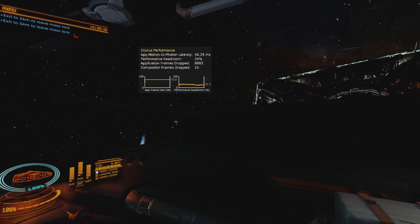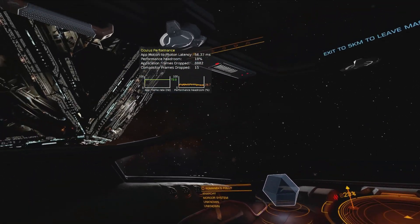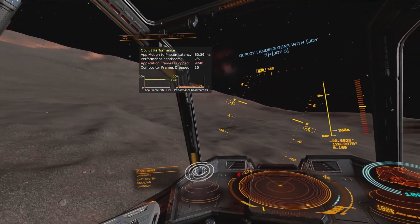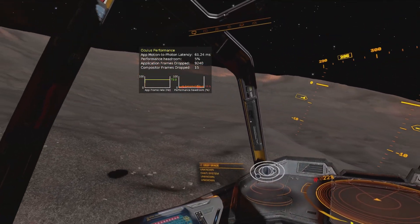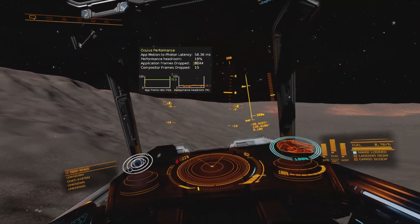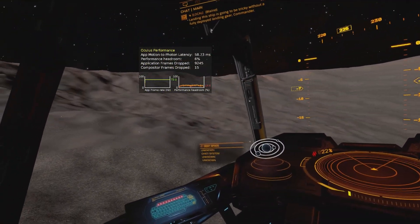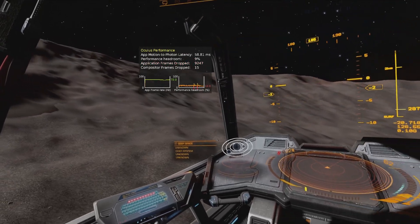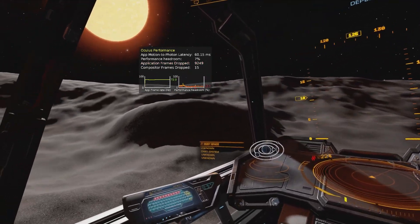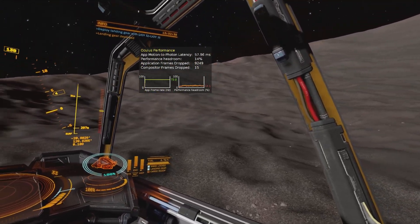Let me go into the other training mission now, just to see how it is over planet surfaces, because that's another demanding area in Elite Dangerous. Flying above a planet surface now in one of the other training missions, and it's still just about maintaining that 72 frames per second — slightly more headroom than there was in the station. But the problem is with this 4.0 version of the engine, you get this weird anti-aliasing thing — not just on the settings I'm using — you get this really shimmery look to it, and you can see on the planet surface the level of detail doesn't look great, honestly.